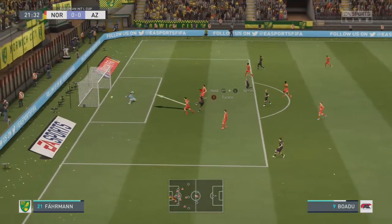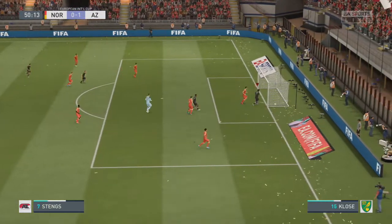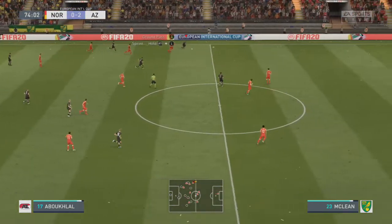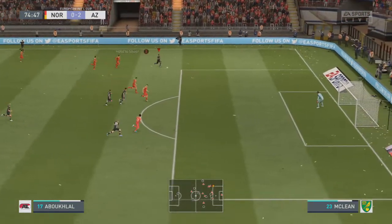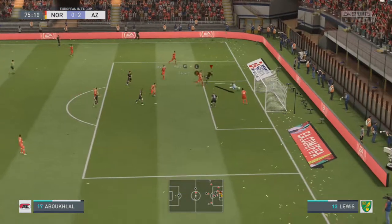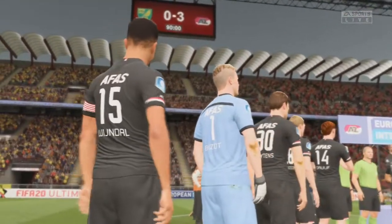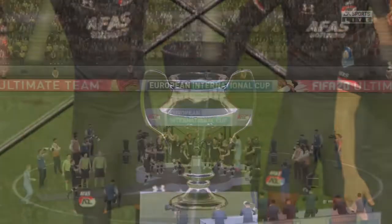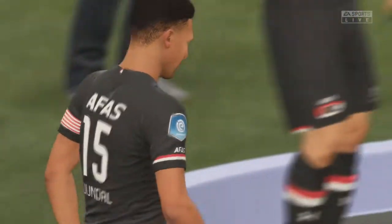Coincidentally we face Norwich City in the final. Boadu does a nice spin move to open the scoring. Five minutes into the second half I make it 2-0 in a funny way — the goalkeeper tried to come off his line but the ball sailed into the net. The counter attacks for Alkmaar have been amazing. I get tons of space and shoot it in for 3-0. Alkmaar win 3-0 and they raise the trophy — Alkmaar's first trophy of the season!